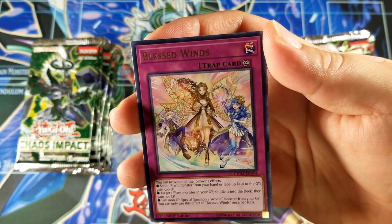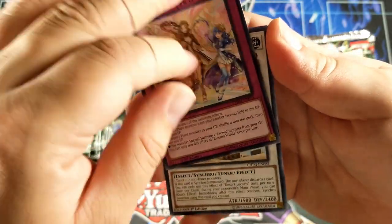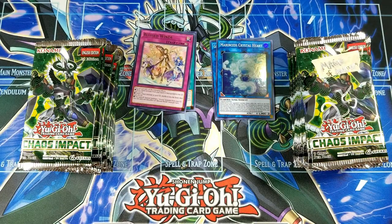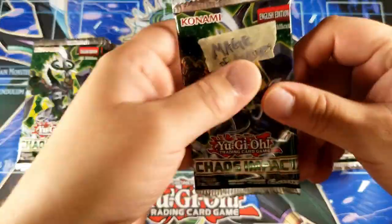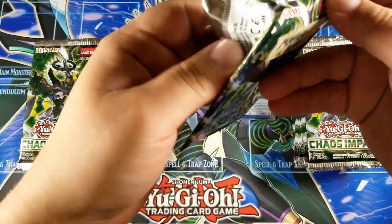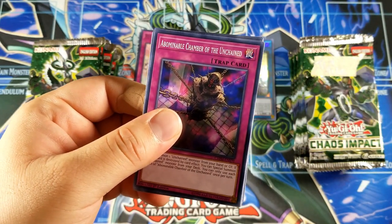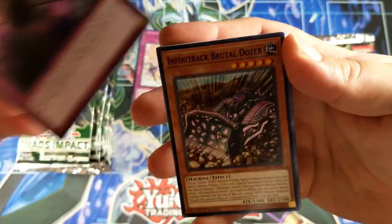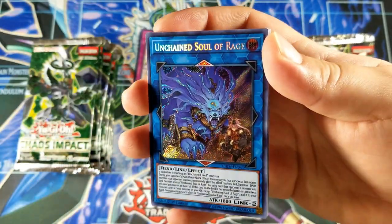We got Blessed Winds — this is actually a pretty cool card for Aromas or Aromages. I forget what they're called exactly, but it's actually a pretty good card. I did use them on YGO Pro. They were pretty fun. Starting off first is Mage of Ancients with number 25. I'm going with whoever pulls the higher rarities. Top three people to pull the higher rarities are gonna win. If everybody gets the same rarity, I'll go off TCG Player prices from today, Sunday, which is when I'm recording. We got an Abominable Chamber of the Unchained, Infinite Track, Little Dozer, Man Strong, Down a Wrestler, Valian. I'm not chasing — Soul of Rage for a secret.